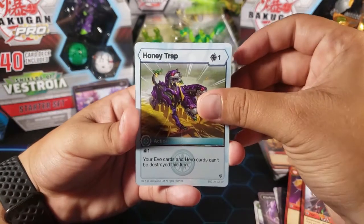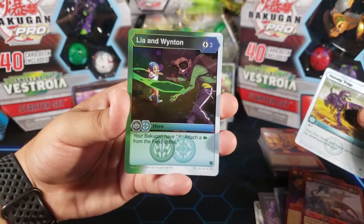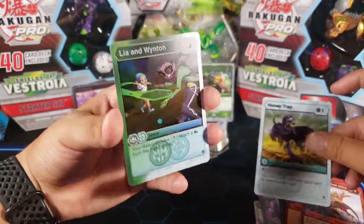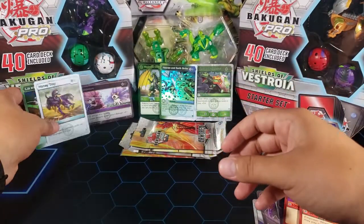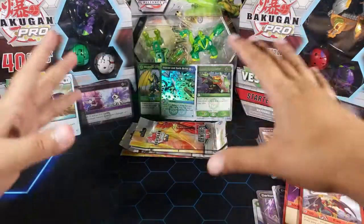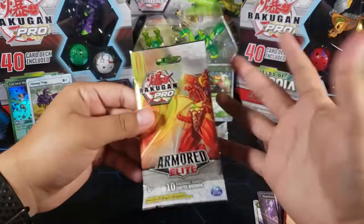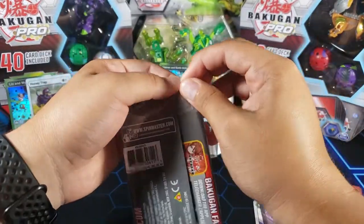So a lot of awesome rares. And for the last card we have Leah and Winton — I think I've pulled it before, but it's really cool. It's a rare hex. So we're getting a lot of pulls. We already got a Bakugan Elite, and I'm hoping to get a few more Bakugan Elites in the booster box. If we don't get them in this part, maybe in the next parts we'll get more Bakugan Elites.